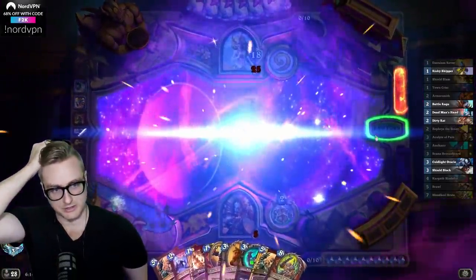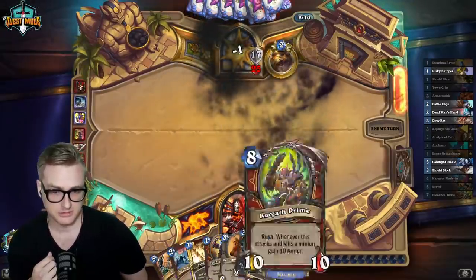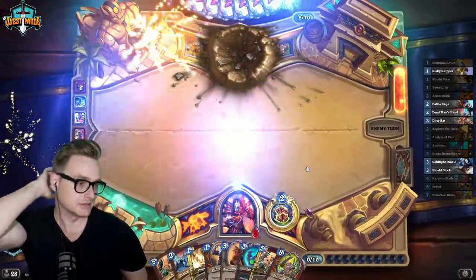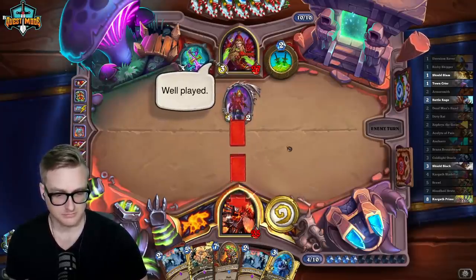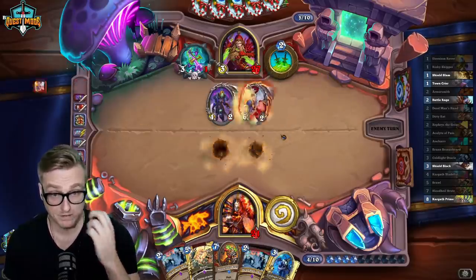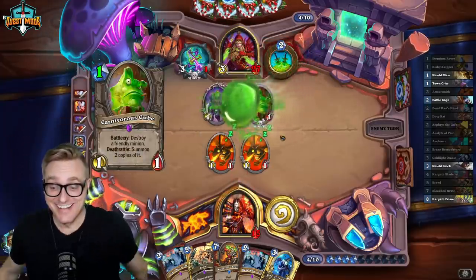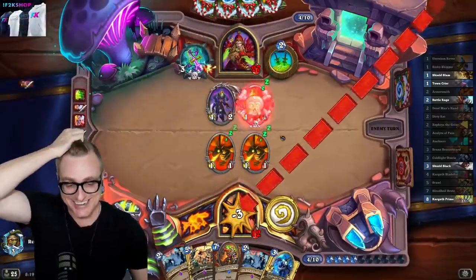The biggest issue would be if Maligo survived and they were able to get one more spell through or something. Now the problem is if they do have like two spells or something. Are we going to get cubed here? We drew them right into their combo like an idiot.